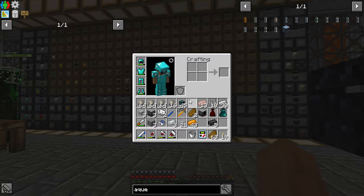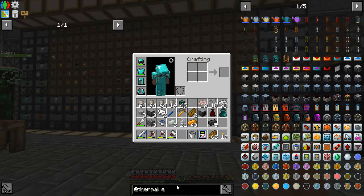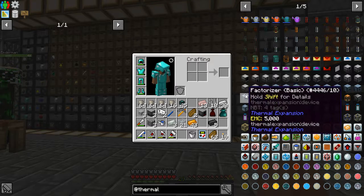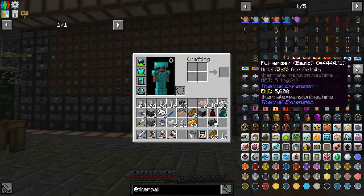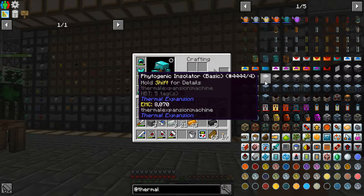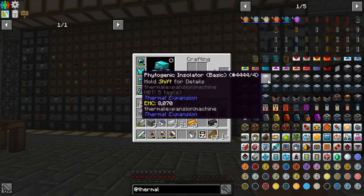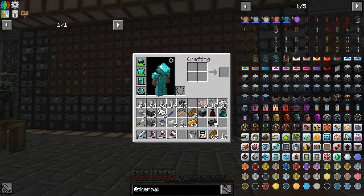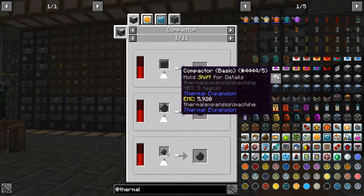I'm trying to think if there's any other machines I normally have from Thermal Expansion. The Solomel is not a machine I normally have. Sopronis — normally have that. Pulverizer — normally have that. Conductions Melter — normally. The Final Genic Insulator, that's newer, not really had that normally. Compactor? I don't know what the hell that even does.